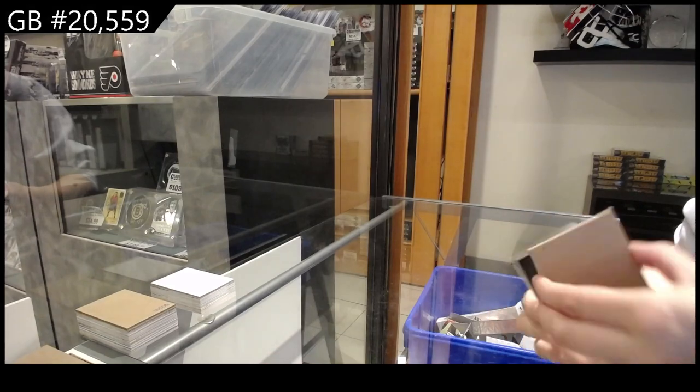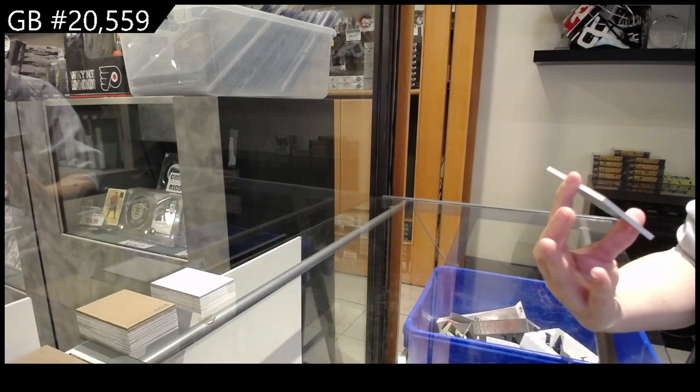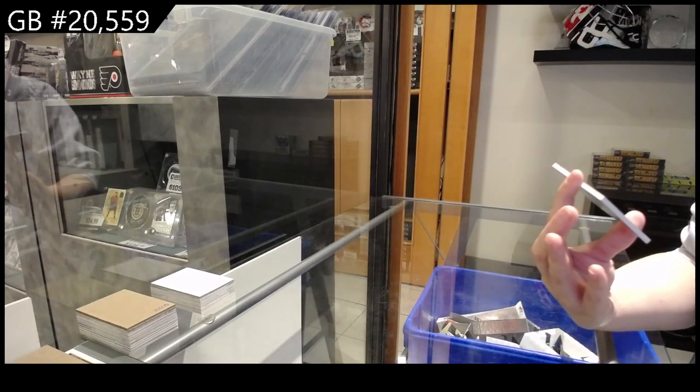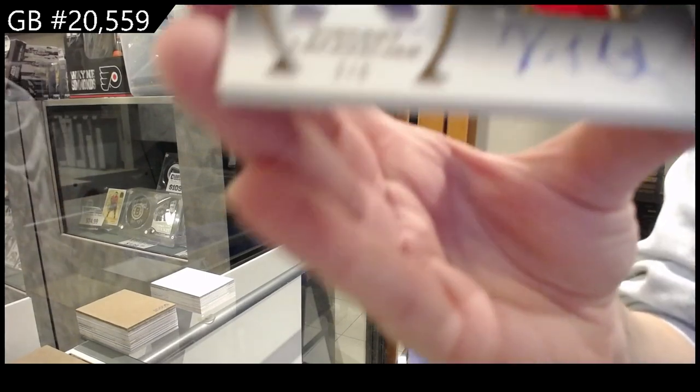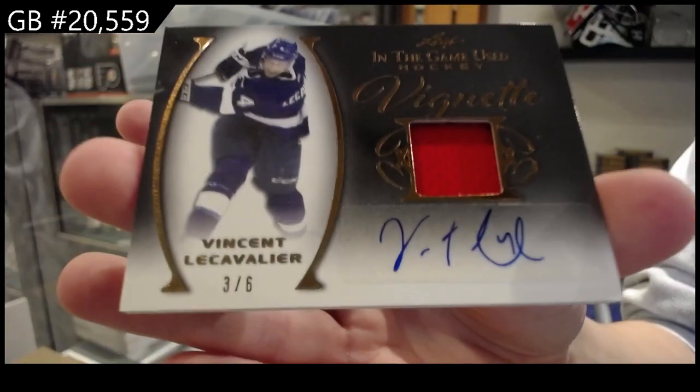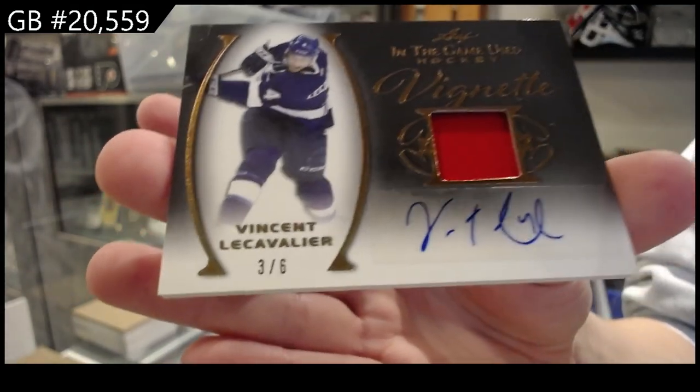Last but not least, card number ten is a Big Net jersey auto number to six, Vincent LeCavalier. And that is for Truths, card number ten.